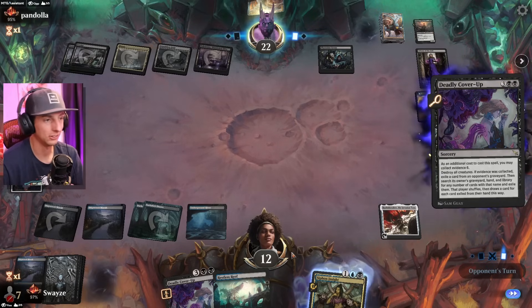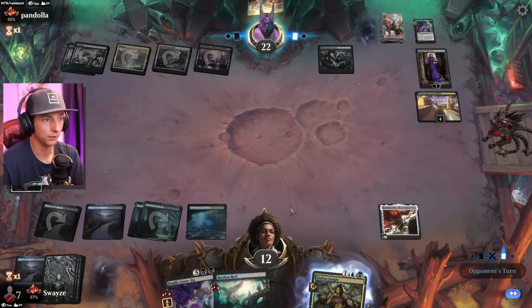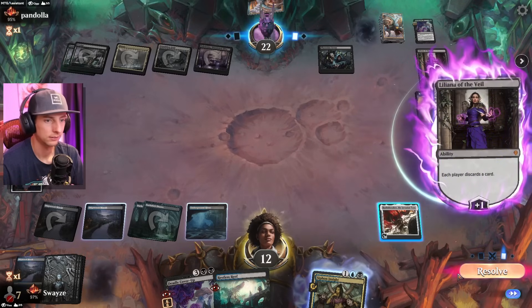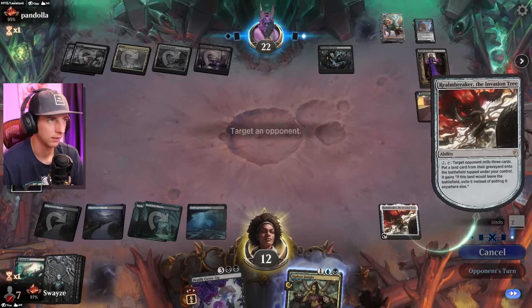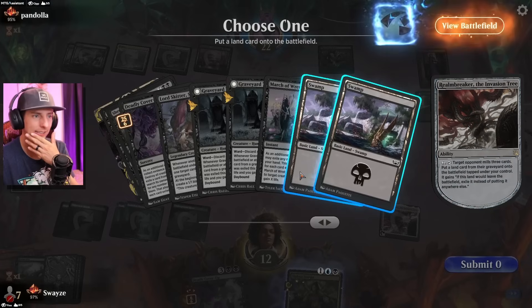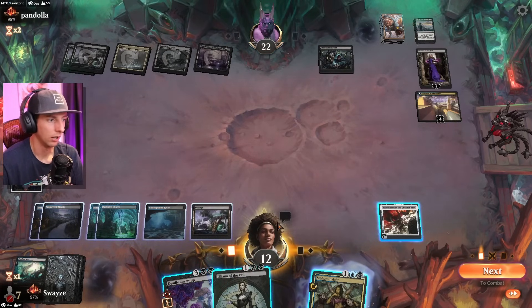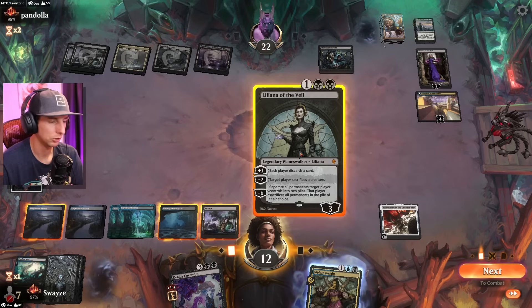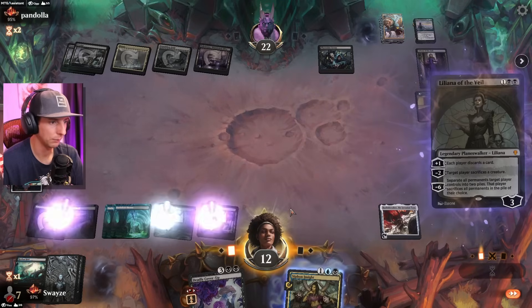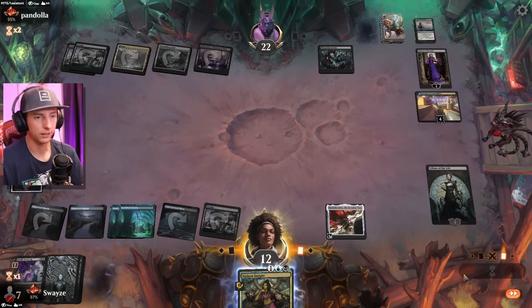I get why they did it — Jace definitely would have been the best option for closing the game when I saw the swamp come down. But I'm pretty happy they chose that. Now all we've got to deal with is this Liliana, and we've got a Liliana of our own that'll be at four loyalty immediately. I do lose Deadly Cover-Up which is unfortunate if they draw another Shielded, but I could always just minus it. That'll do. I know they're running Outrageous Robbery — that's kind of the best potential top deck for us here.